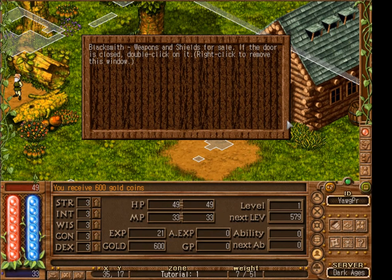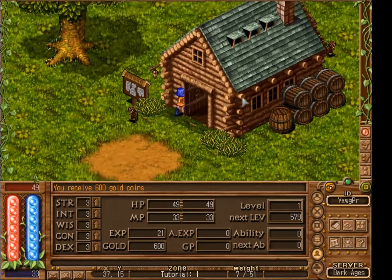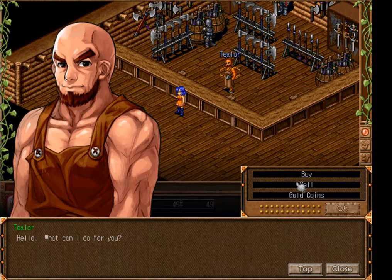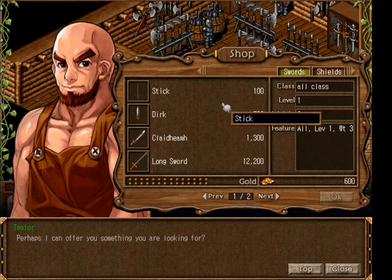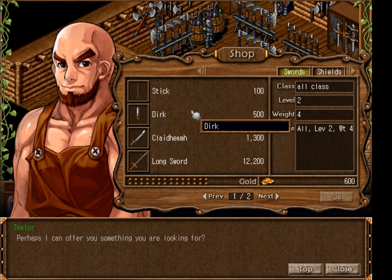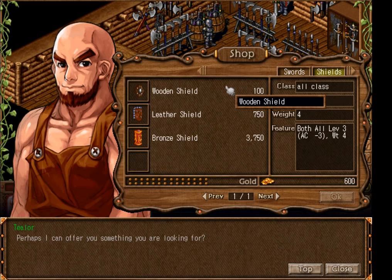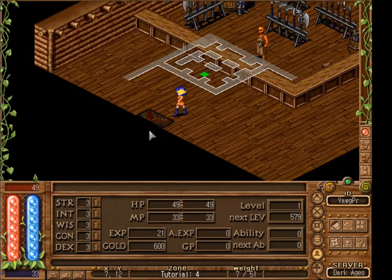On this brown board, if we double click it we can read that this is a blacksmith, and we can right-click to close the prompt. Inside the blacksmith shop, if we click on him and click buy to see what he is selling, we can see some swords. On the right side, if we click on or hover over an item, we can see what class is required to use it, what level is required to wield it, and how much it weighs. The same applies to shields. 'All' means any class can wield it. Since we don't meet the level requirements, we won't buy anything.